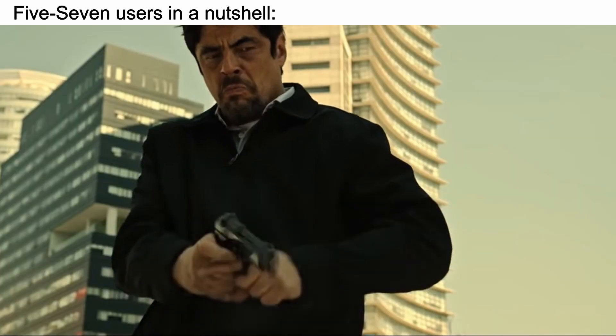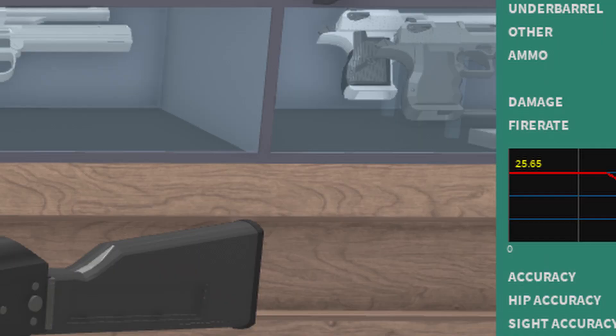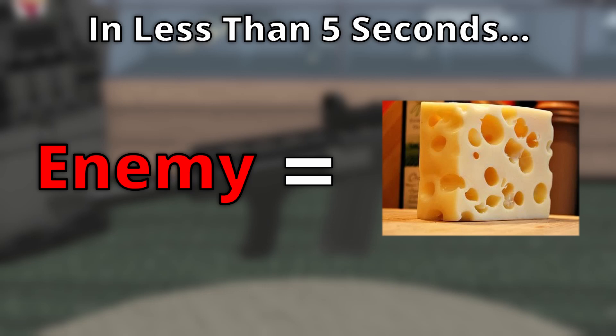The underrated L22 with its non-existent barrel. The Micro-Easy with the stock out. And a key — cause why not?